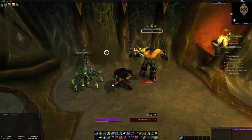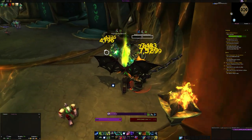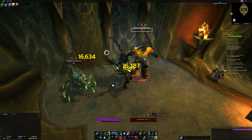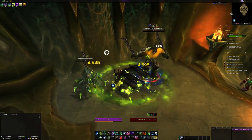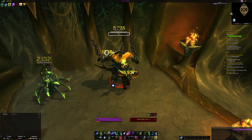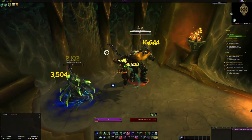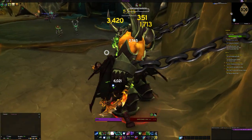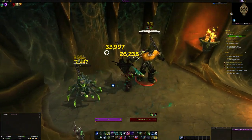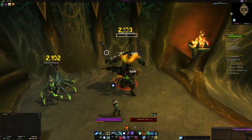Havoc Demon Hunter also has some pretty good utility: Blur as a nice defensive tool, Chaos Nova as an AoE stun, and Darkness as a party ability so anyone standing in it takes less damage. Your interrupt ability has a 10 yard range, which is longer than most melee interrupts. You can also generate lesser soul fragments through a talent, and soul fragments from killing blows create a soul that when you walk over it heals you for 20% of your maximum health — great for world questing and beneficial in dungeons and raids too.